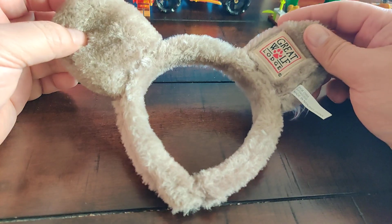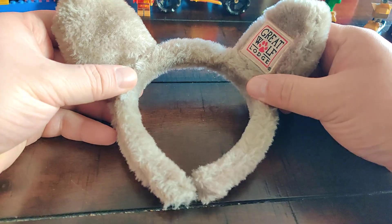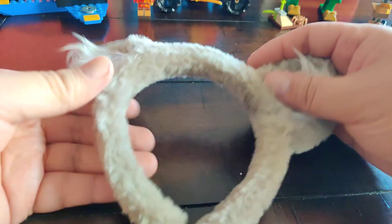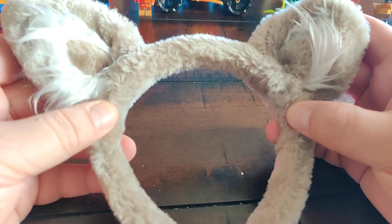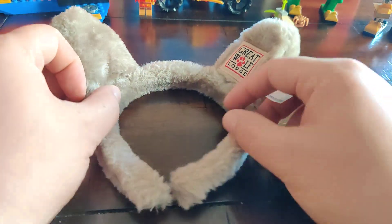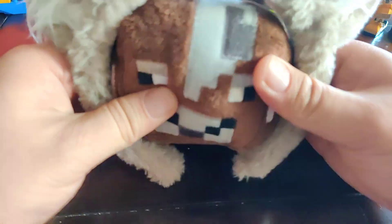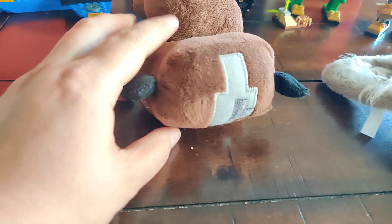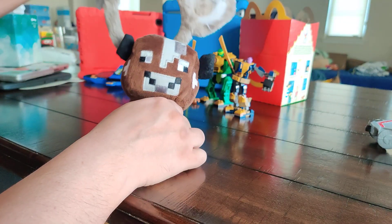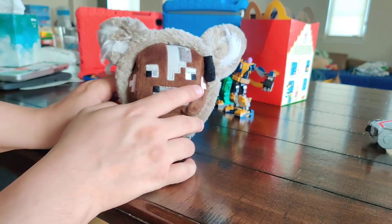If you stay at the Great Wolf Lodge, you can get these free wolf ears. This is what they look like from the front, and this is from the back. They give them to you as a nice gift. To do a before and after — here's this little Minecraft character, and now he's a wolf, thanks to the Great Wolf Lodge.